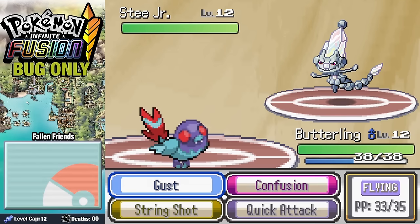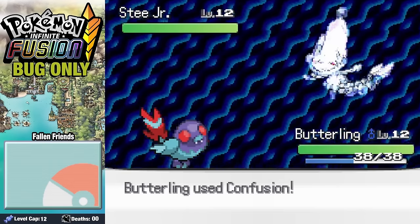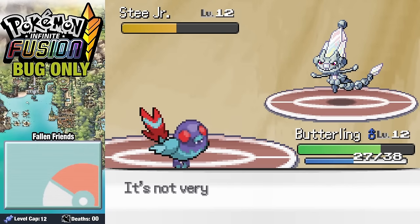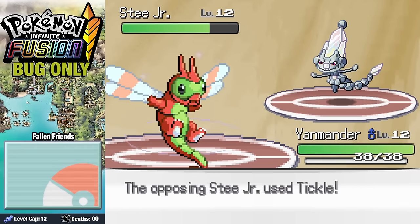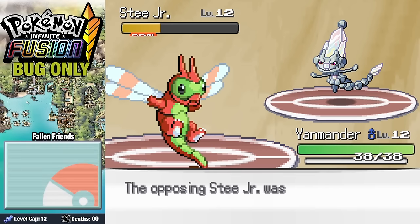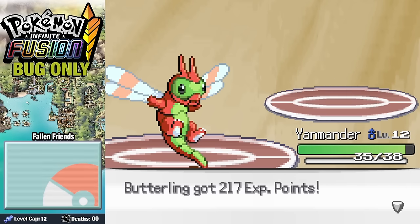Once his Ace T. Jr. comes in, going for a Confusion, we do next to nothing as he starts spamming Gyro Ball. After we each activate our Berries, I swap out into Yanmander as he tickles us. Amber manages to get the Burn off, which is awesome because that means his Gyro Balls, which were already doing essentially nothing to us, do even less. And we finish him off, defeating Brock and earning our Boulder Badge.